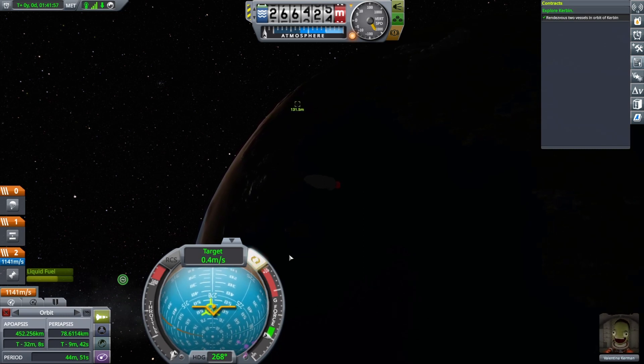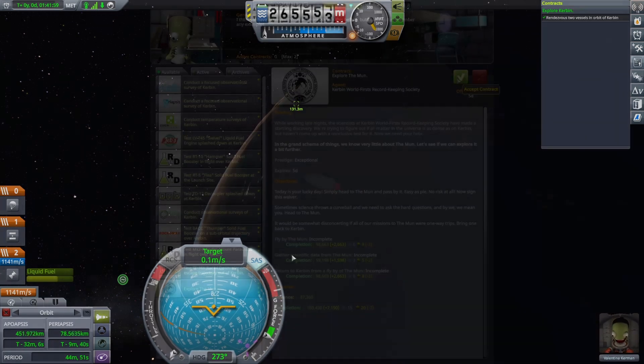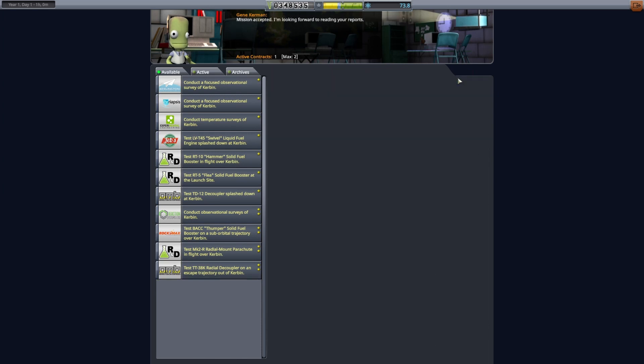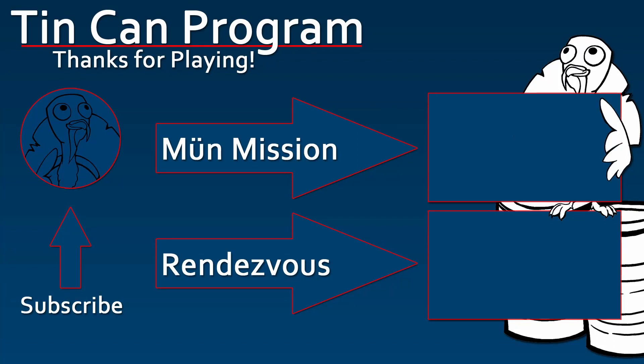Now that you have your contract and you know what to expect, proceed to the Moon mission video. This will show you how to fly Tin Can 4 to Moon and how to proceed from there. Good luck! That's it for this video. Thanks for flying with Tin Can Program. We are required by internet law to instruct you to subscribe to our channel and like this video. Tin Can Program is expanding to Twitch for Kerbal Space Program 2 — you can find more information about that in the video description below. Thanks for watching!